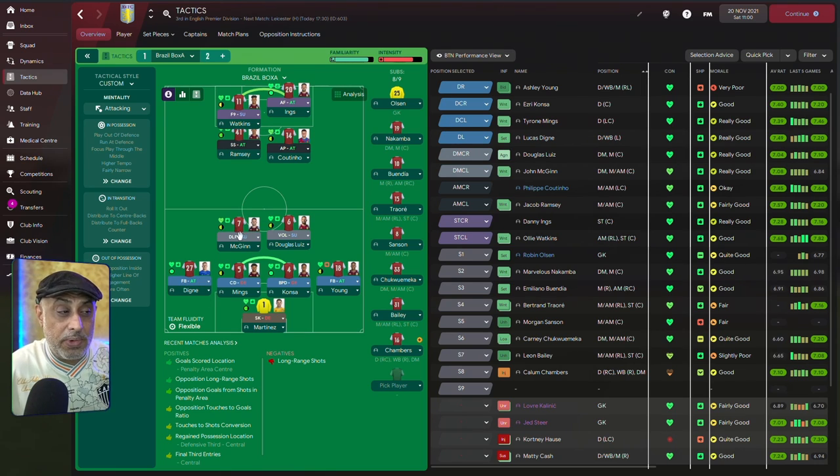There are other combinations here. You can play a roaming playmaker with the Volante, which is also a very good role. These two roles will work in tandem going up the pitch. But unless you have a really good team, I wouldn't recommend it, because both players need acceleration, stamina, and work rate, and both players will have to defend well. Finding that kind of combination can be pretty hard in the game. But if you can, a roaming playmaker and a Volante is actually a very good combination.